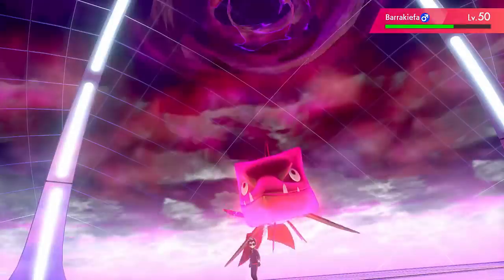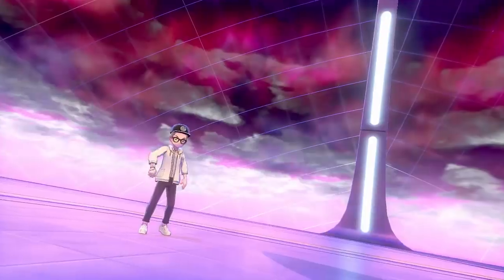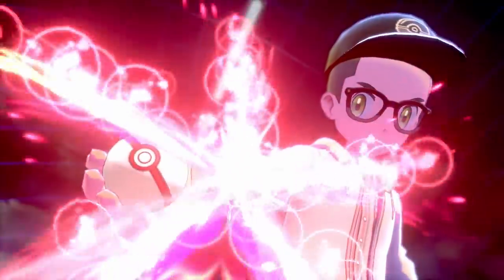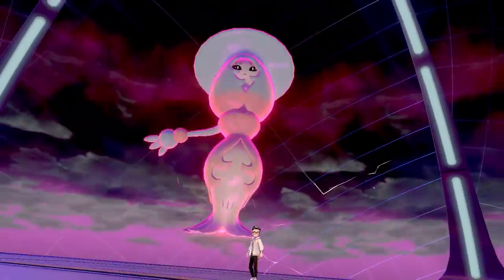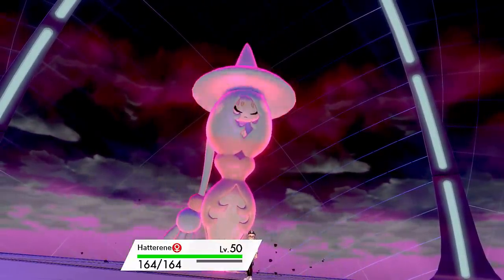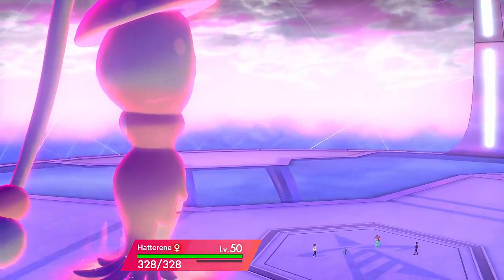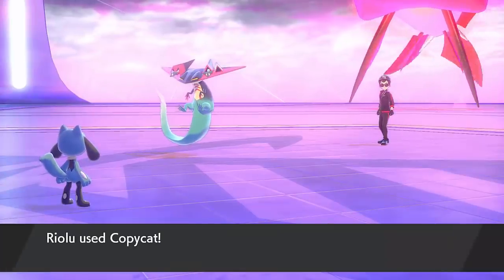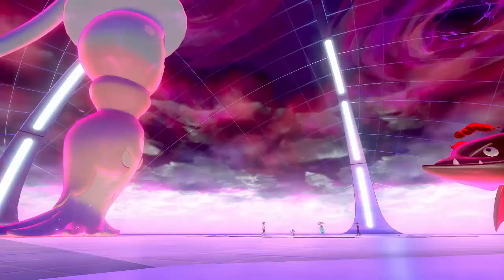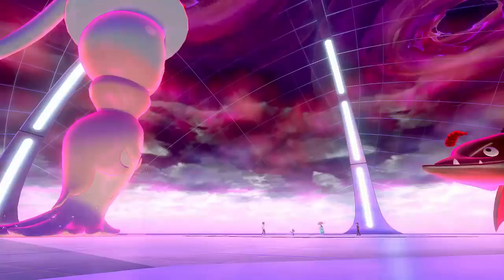They think if they can knock out Hatterene, I won't be able to get Trick Room up. Actually, this strategy is basically the complete countermeasure to that, because not only is Hatterene not setting up the Trick Room, Hatterene is Max Guarding, so it won't take any damage this turn. So that is so fantastic for me because they just weren't prepared for this. I go for the Max Guard, I go for Copycat with Riolu, and it's just going to work really well. You can see the Max Guard comes off and my Riolu successfully gets the Copycat.